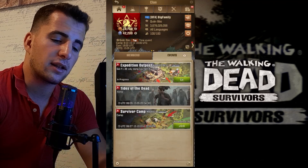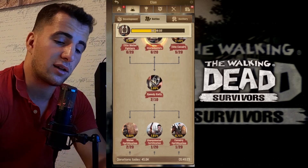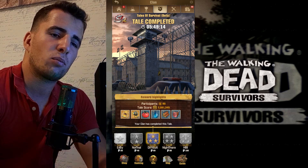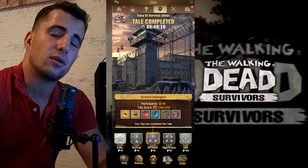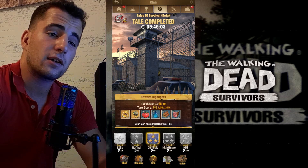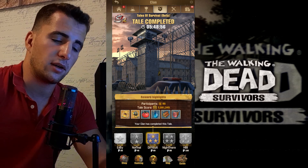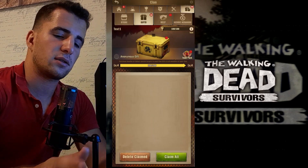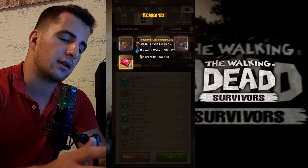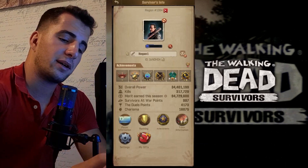For clans, similar to other games you have clan research to upgrade benefits. There's also Tales — something I haven't seen in other games — where you complete tasks as a clan on a custom location like the Prison, earning high rewards. The higher the difficulty level, the better the rewards. There are also rallies where you can defeat the Governor or Negan. We just opened a clan chest here.